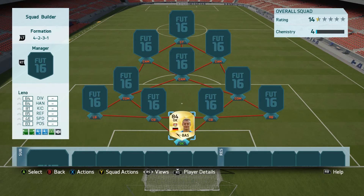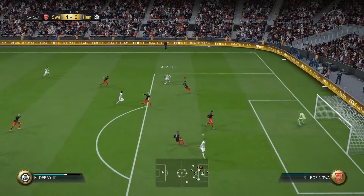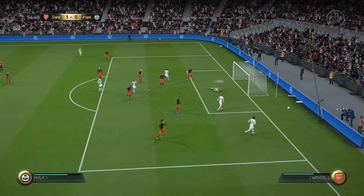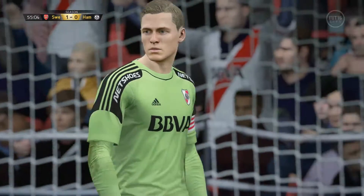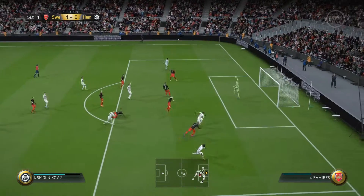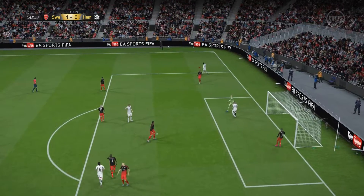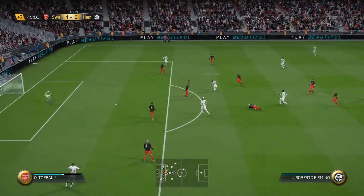In goal we have the German goalkeeper Leno. Leno is an extremely good goalkeeper — he could be considered one of the OP goalkeepers in the game because he will basically save your game sometimes. He's got very good, well-rounded stats, with all of them above 80 apart from speed which is 46, which is fine for a goalkeeper.